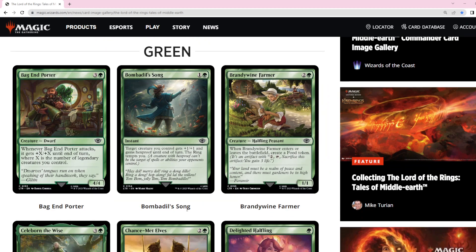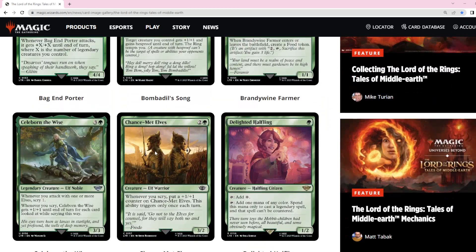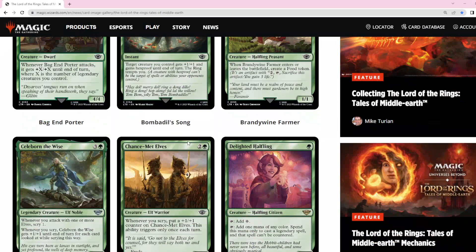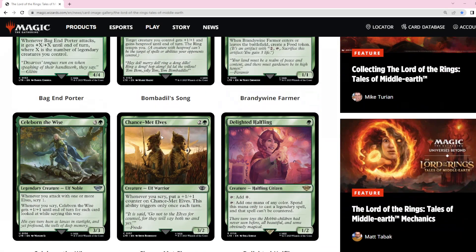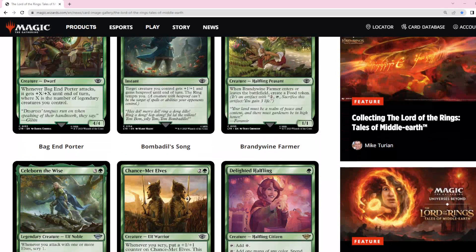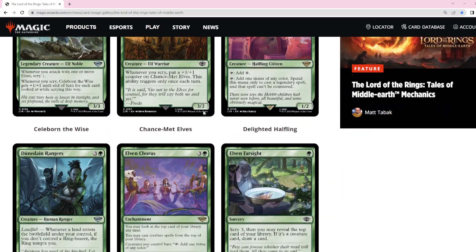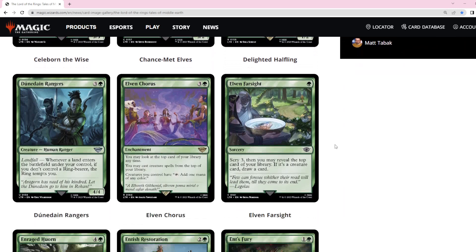That's why Bombadil's Song is not playable — there are much better cards to protect it. Green can protect and ramp to Chance-Met Elves, so I think this card is actually going to be pretty strong. This is a callout for one of the stronger green cards.